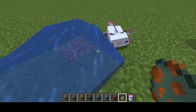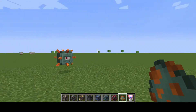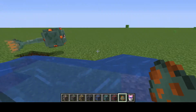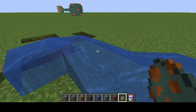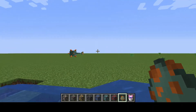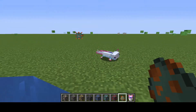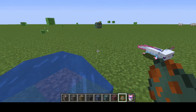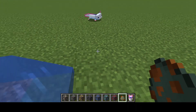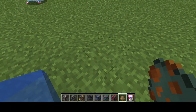The axolotls are absolutely wrecking it! Run away, guardian, run for your life! It came out of the water — come on, murder it, axolotl go! Oh no, it killed something it shouldn't have. Now I feel really bad. Why did I do that? Very dumb decisions.